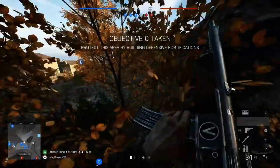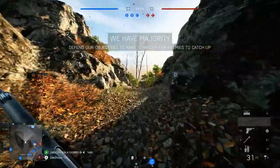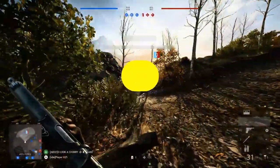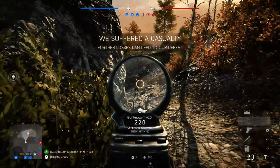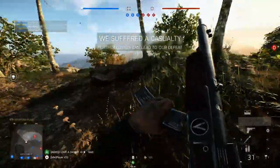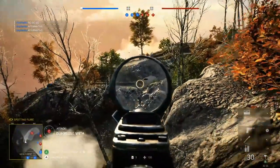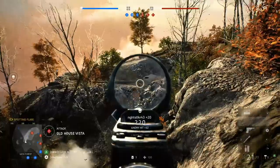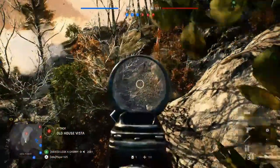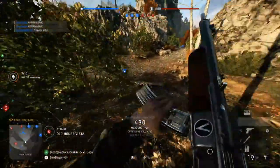Honorable mentions for Assault include the STG44 and the Sturmgewehr 1-5, but for me the best gun in the Assault class is the Gewehr 1-5. This gun is a 31-round single-shot assault rifle and far outstrips any other gun in its class type. If you look at all other single-shot weapons in Battlefield 5 Assault, they all seem to have 10 to 20 bullets in their magazine, with the exception of the M1A Carbine which with some specializations can get up to 30. The Gewehr 1-5 with 31 bullets and still being a four-shot kill means it far surpasses many of its counterparts.